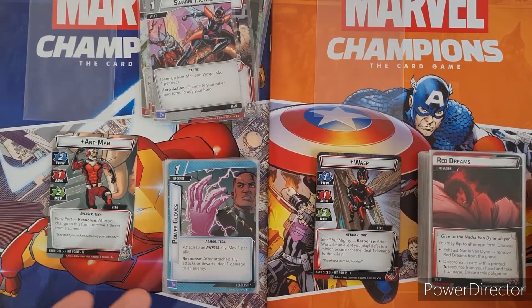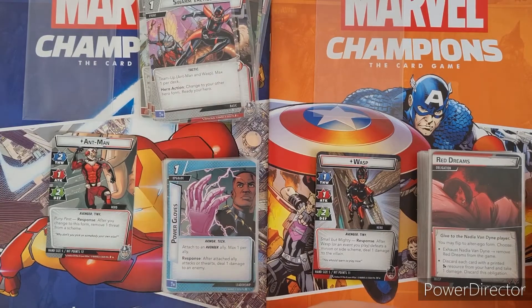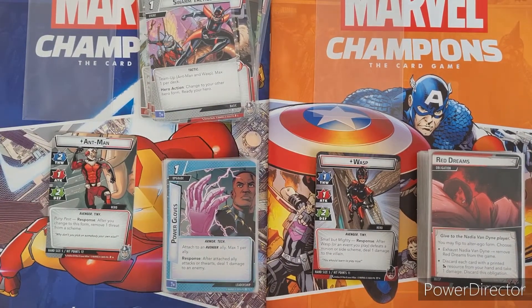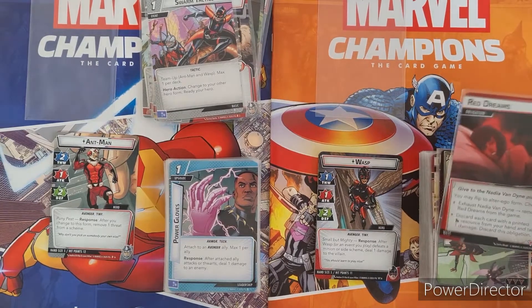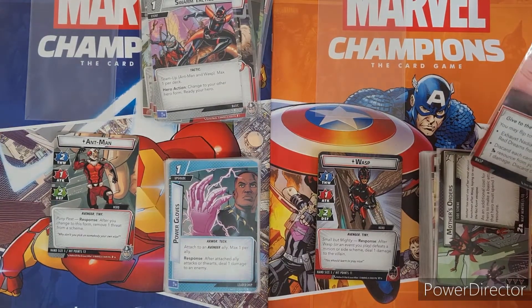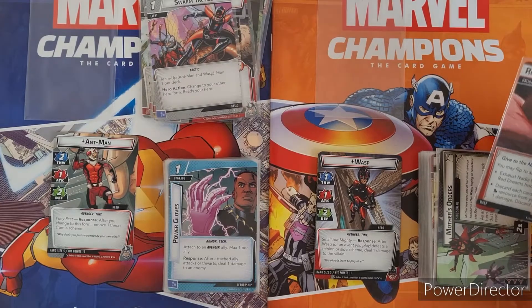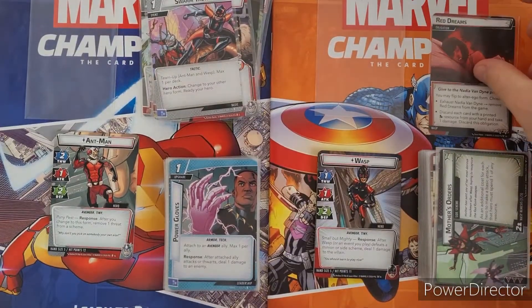She is actually a bit of an easier character to play if you're not used to this style of game, so I'd recommend Wasp first for more beginner-style players. Ant-Man can be a little bit more tricky to get going. Her obligation: you exhaust Nadia Van Dyne to remove it from the game, or if you're in hero form you have to discard each card with a printed science resource from your hand and take one damage. That is quite a big hit and can be quite upsetting.